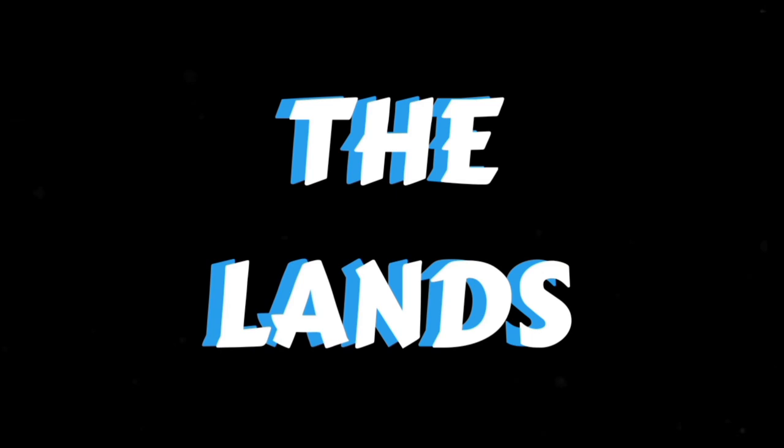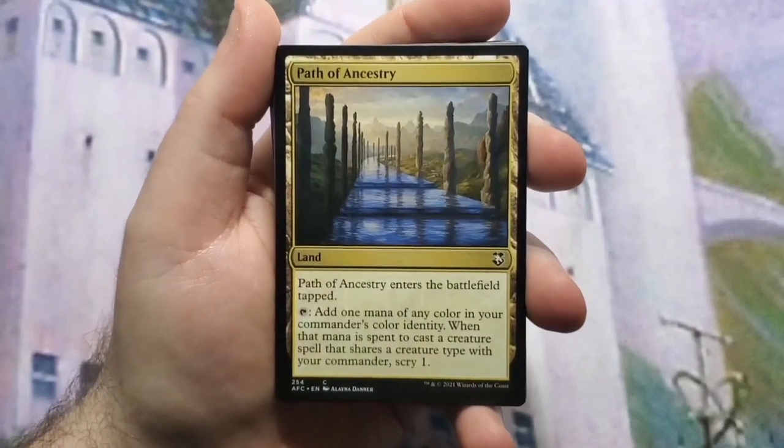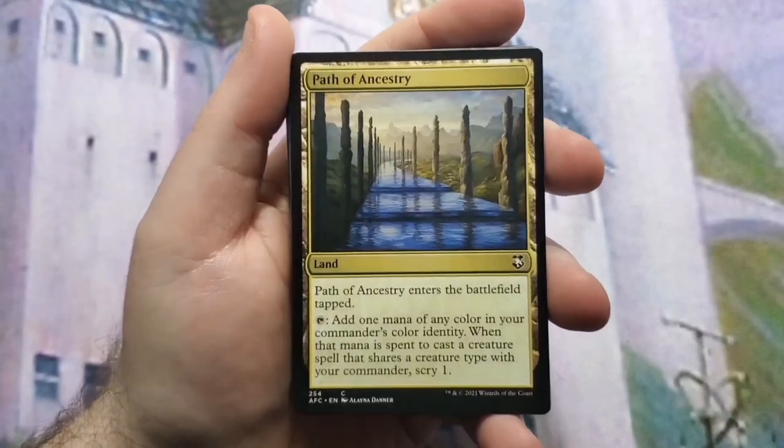So, a mono white land base on a budget — let's see how I was able to do that. We start off with Path of Ancestry because we are a tribal deck, so the scry ability should come into play often.